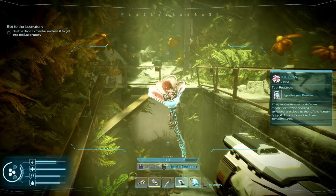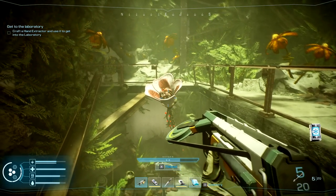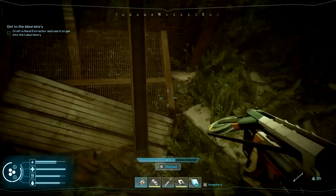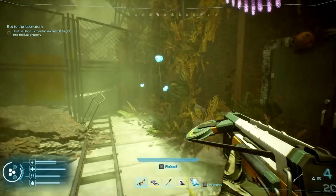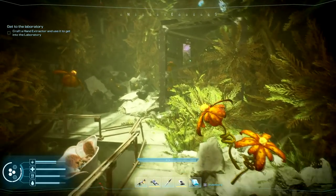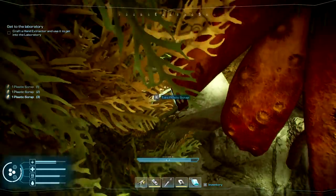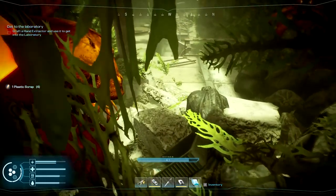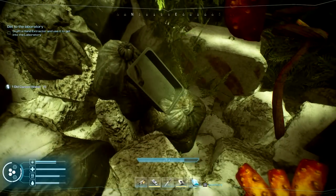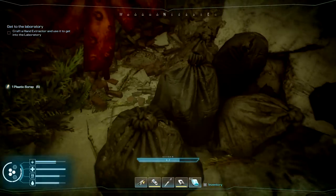Reading the plant scan: 'This plant activates its defense mechanism when it senses a temperature close to that of a human body — does not react to lower temperatures.' Am I supposed to interact with it differently? I tried shooting it but it doesn't do anything. I don't know what to do with that yet. I've just seen it as something we could craft with.